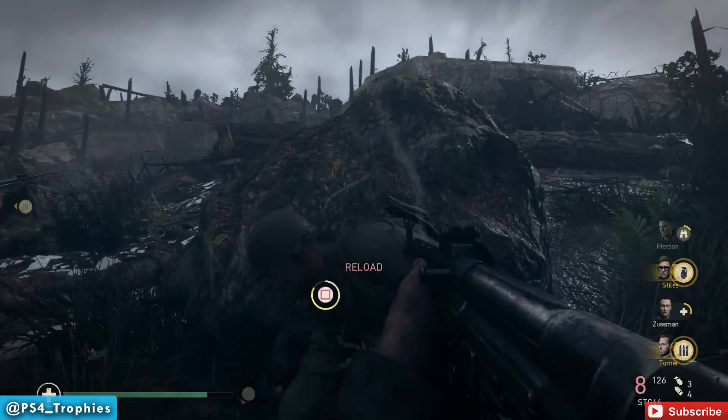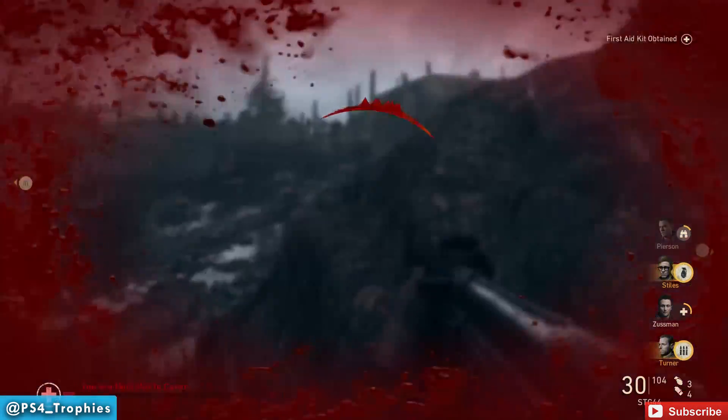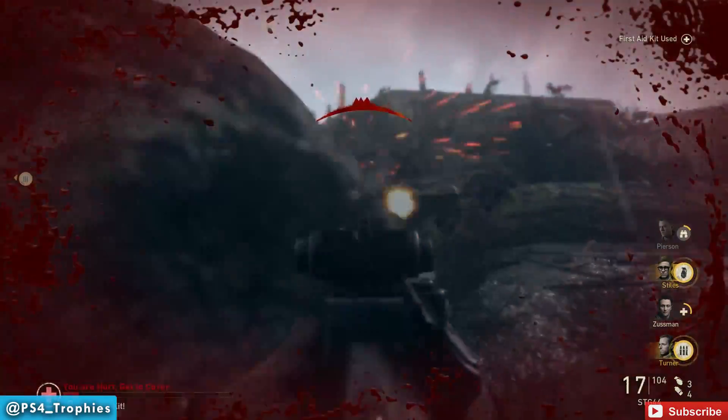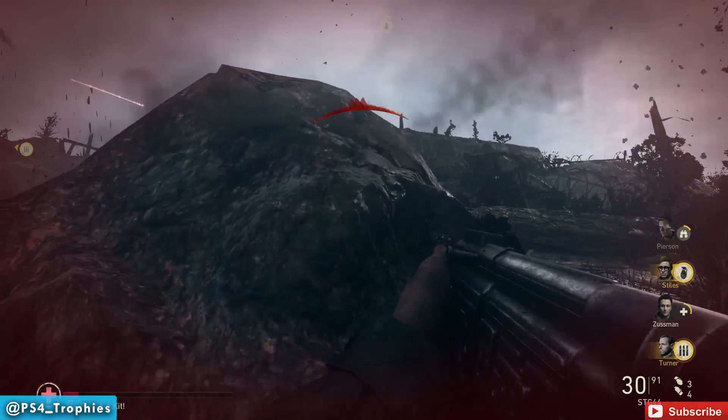Once you're at this rock, this is the final position. Once the machine gunner stops firing, tell the engineer to move forward. You'll know he's suppressed because you won't hear it and you won't see the muzzle flash, and your teammates will call it out saying 'he's suppressed.' At this point, just hide behind the rock.